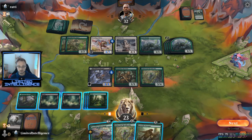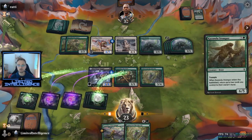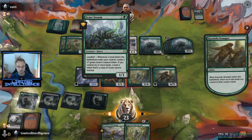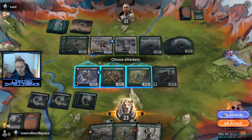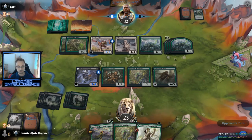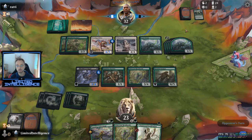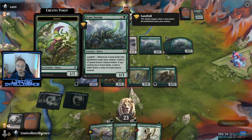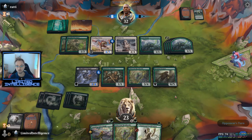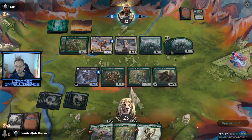I can drop the Kazandu Stomper but I think it doesn't really matter what I do at this point — our opponent just has a way better board presence. I really don't see how I can win this from here. It's just a case of being outclassed on board. They have a great landfall deck, I had a pretty good landfall deck, but obviously Scute Swarm is just broken if you can't do anything against it right away. Six one-one tokens — if they have another landfall trigger it just becomes so many more.